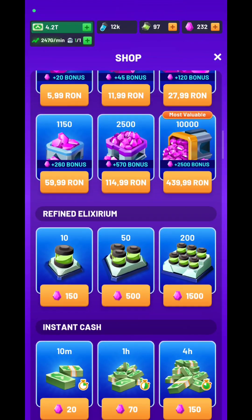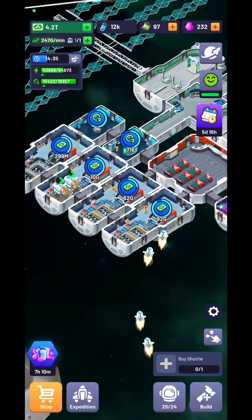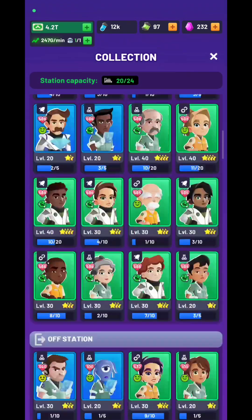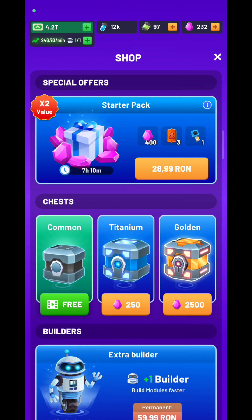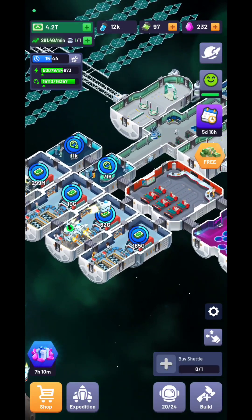In the hardest expeditions you're going to get that green thing called the Elixirium from the refinery stream. You'll need that to increase the level cap of your astronauts. And don't forget to come here daily and unlock the free chest — it's really important, you'll get a lot of astronauts from it.